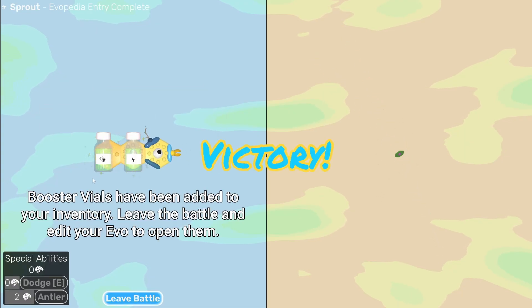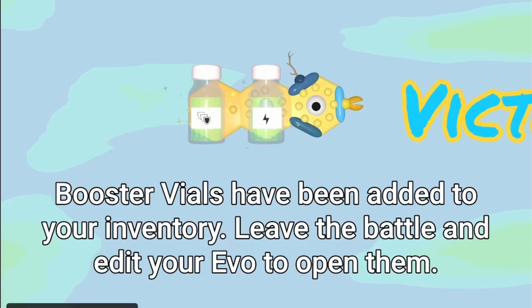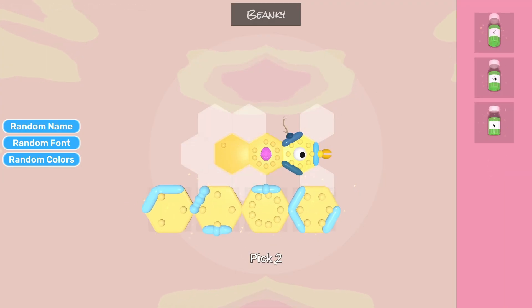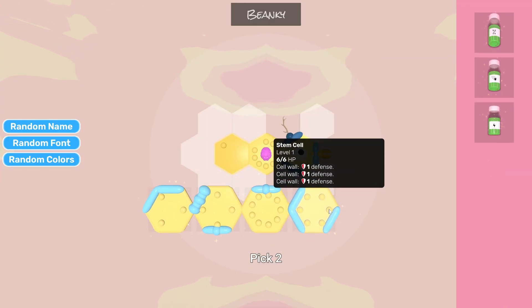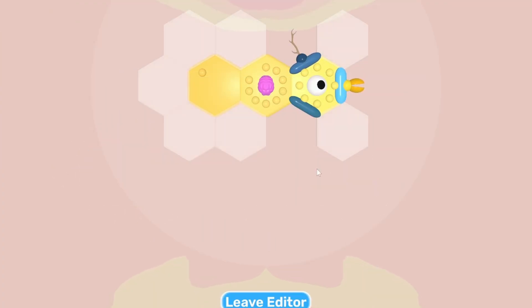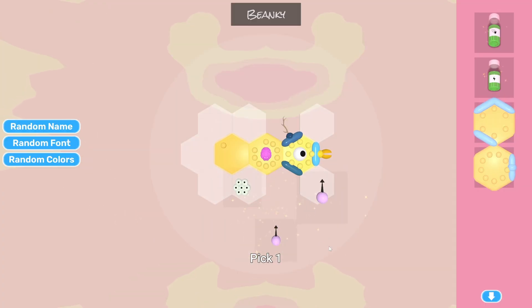That was a lot of damage there, but we got some vials that we can use for upgrades. We just bring them into the upgrade screen here and open them all up. We have some really good stem cells here.